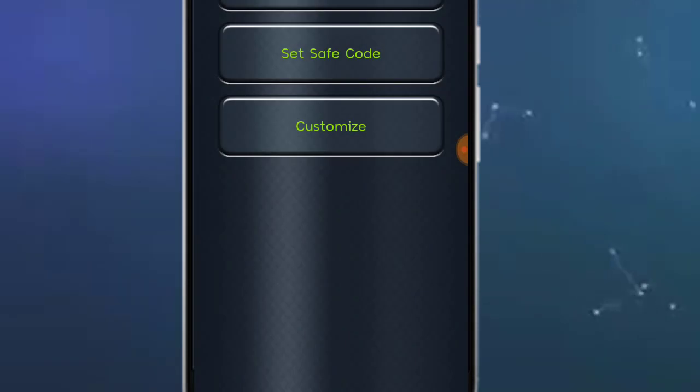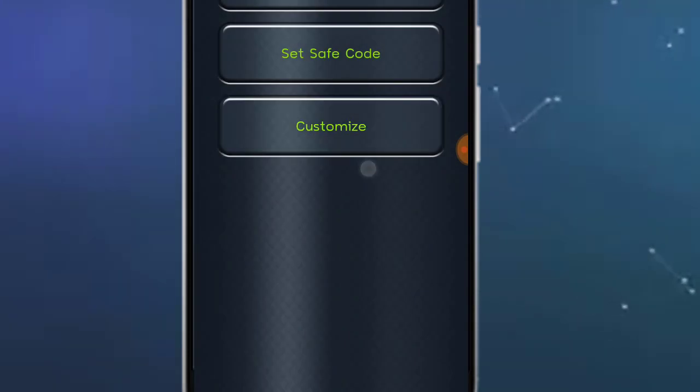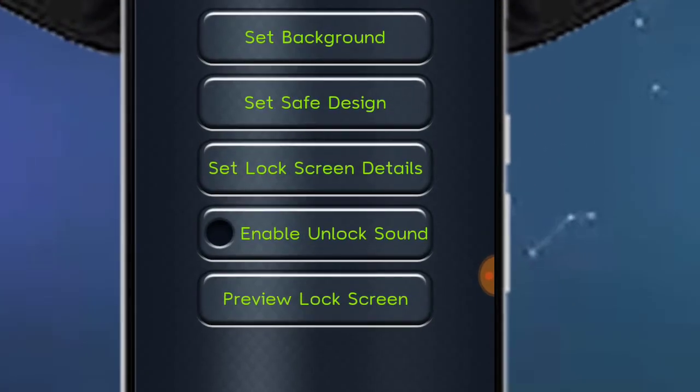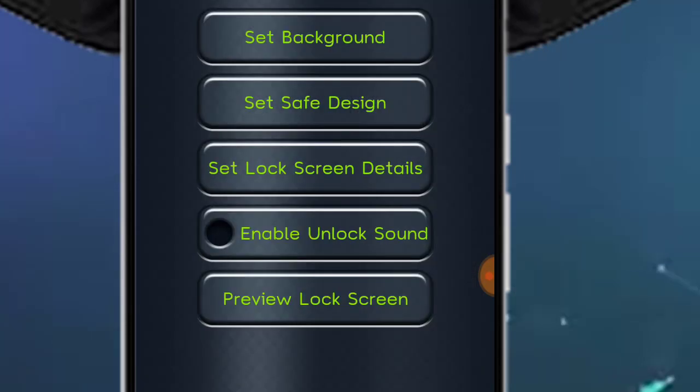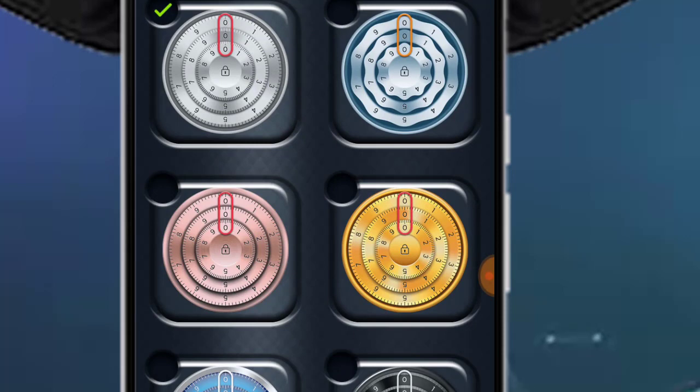There is an advertisement. You can customize the background at the bottom. There is a link to change the background. You can allow the background to change. I found the safe — the design can be changed for the medium. Nearly in the safe, welcome.